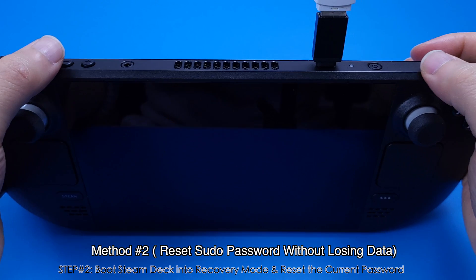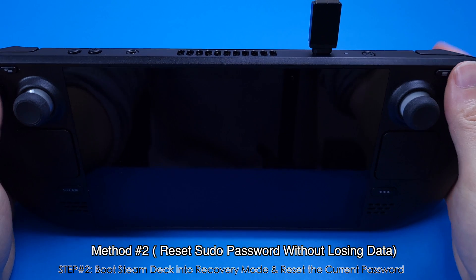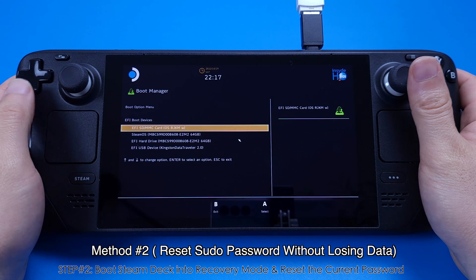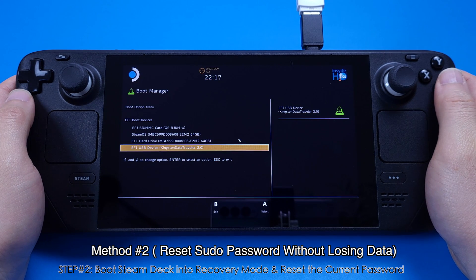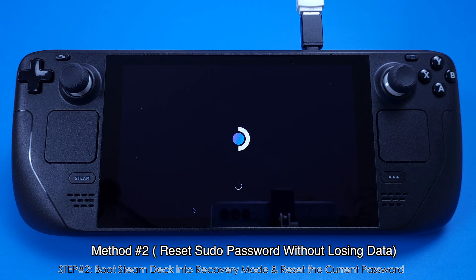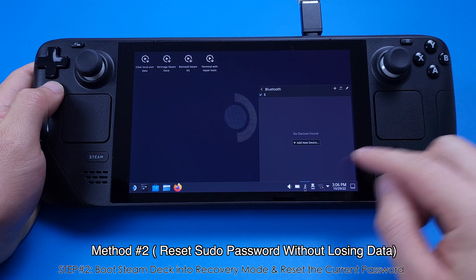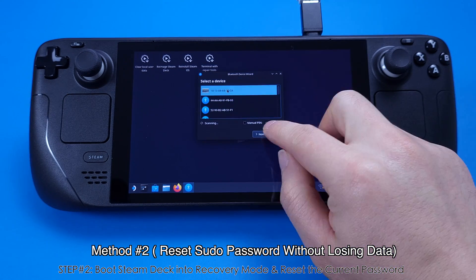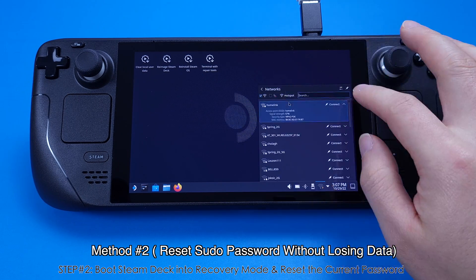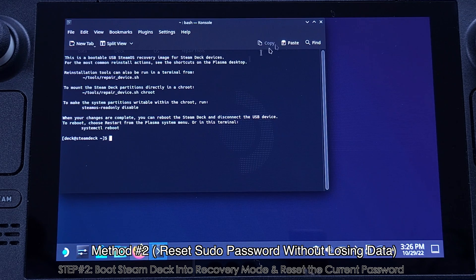First press the Volume Down button, then press the Power button. Once you hear the beep sound, release them together. The Steam Deck will boot into the Boot Manager — make sure you select the USB flash drive to boot. This boot-up will take about 5 minutes, so be patient. Once we boot into recovery mode, the first two things to do are: connect your keyboard, and connect to a Wi-Fi network.